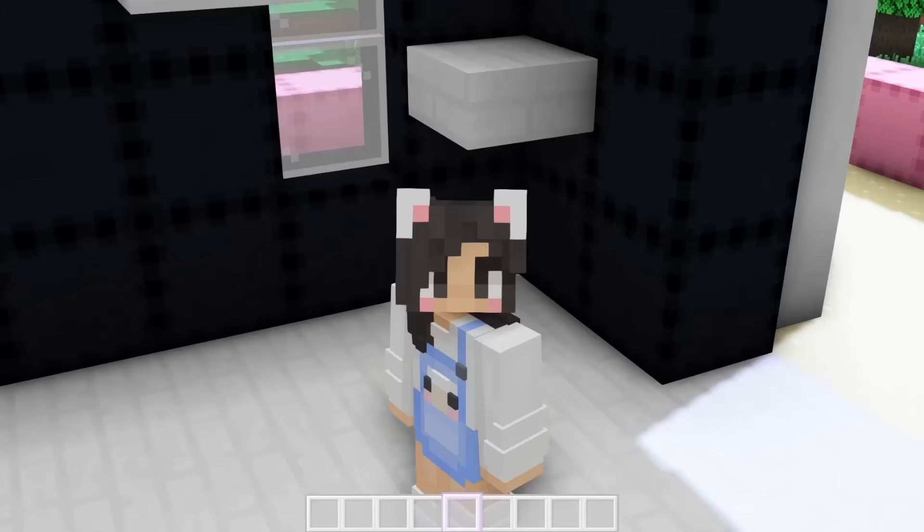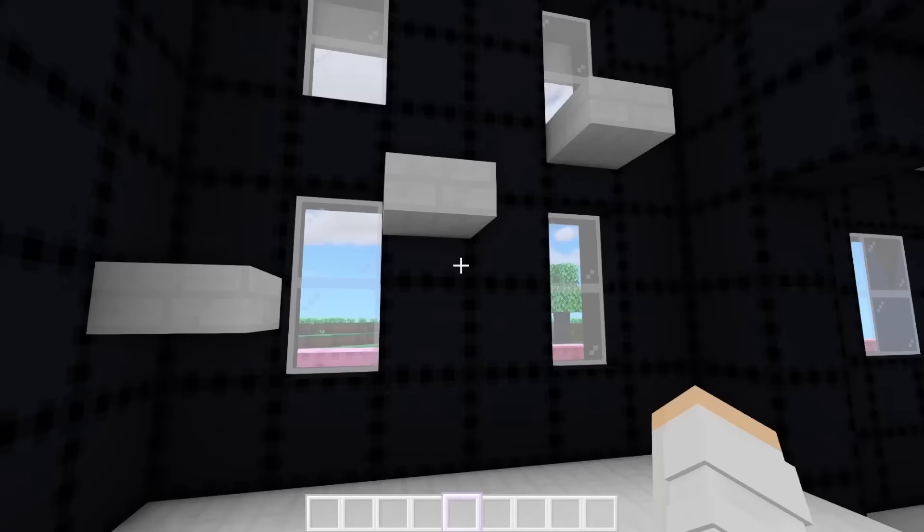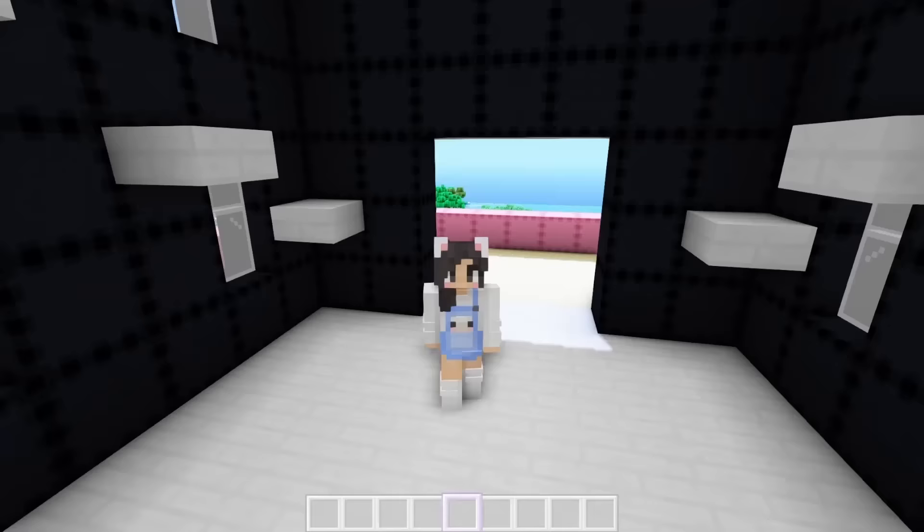Cute! Now let's figure out how to decorate this kitchen. This is kind of an awkward place because it's right at the front of the house and we have all these parkour platforms leading upstairs, so this might look kind of weird, but we'll make it work.